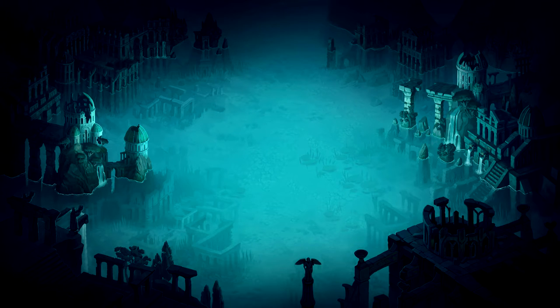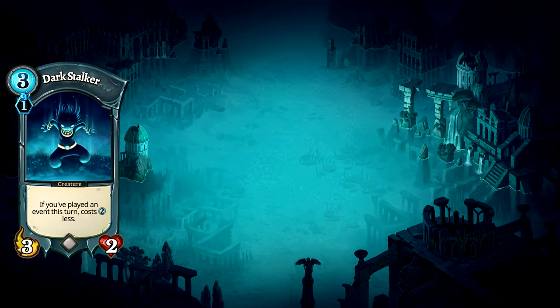Here are the main creature cards in the build. Darkstalker synergises with the cheap event cards in the deck. With decent stats for his cost, he can be used to fight for the board or collect furia.